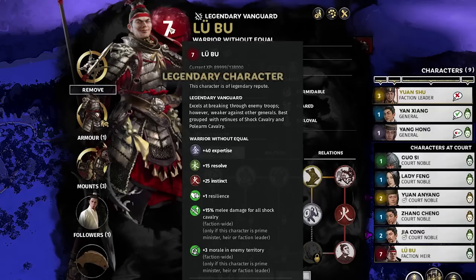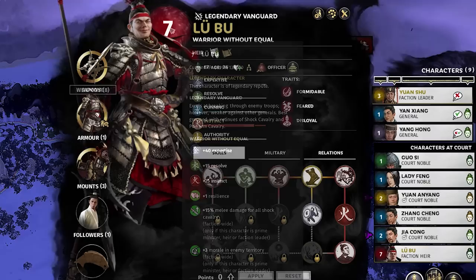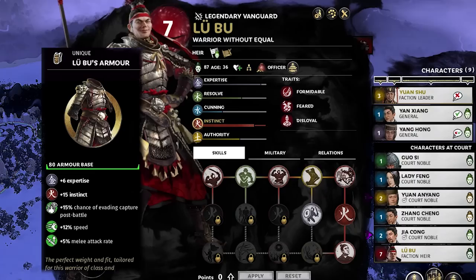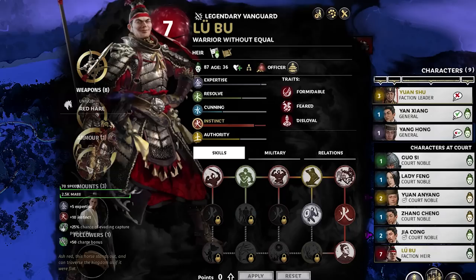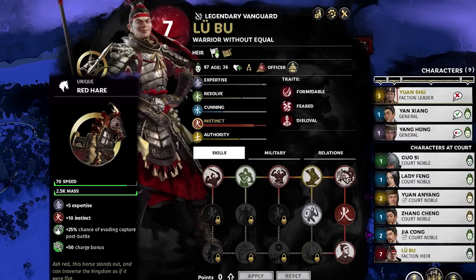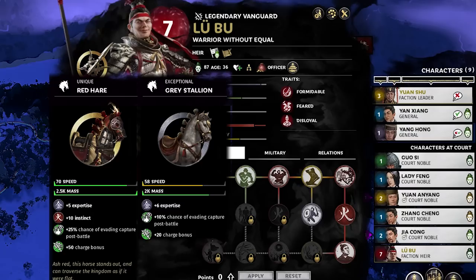We now have Lu Bu — level 7, a legendary character with insane traits: 40 expertise, 15 resolve, 25 instinct. His weapon Sky Piercer loses 15 expertise but gives 24 instinct for more melee damage. His armor has 80 base armor, which is very high, plus 6 expertise, 15 instinct, less chance to be captured, 12% more speed, and 5% more melee attack rate. His unique mount has 70 speed, 2.5k mass, and 50 charge bonus.